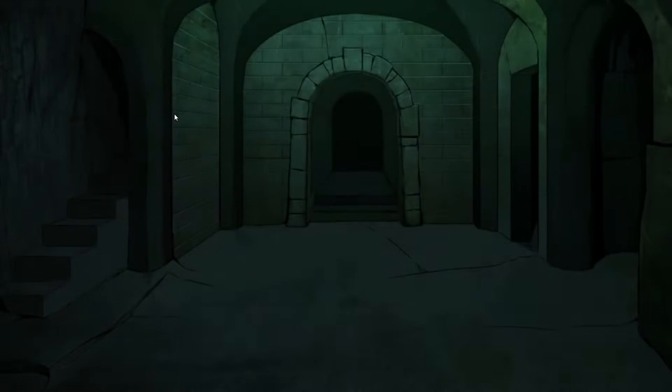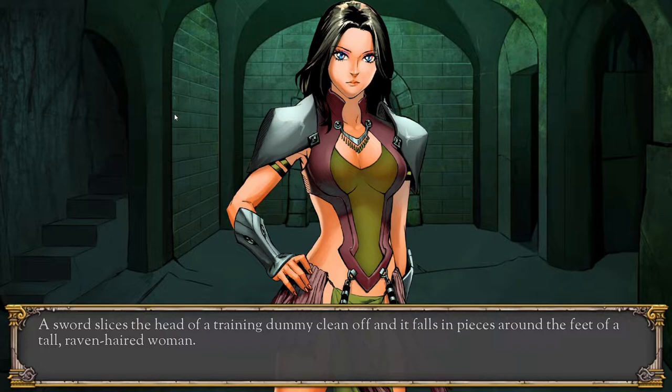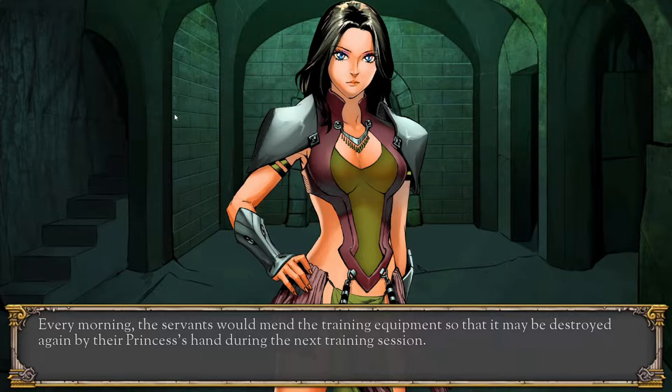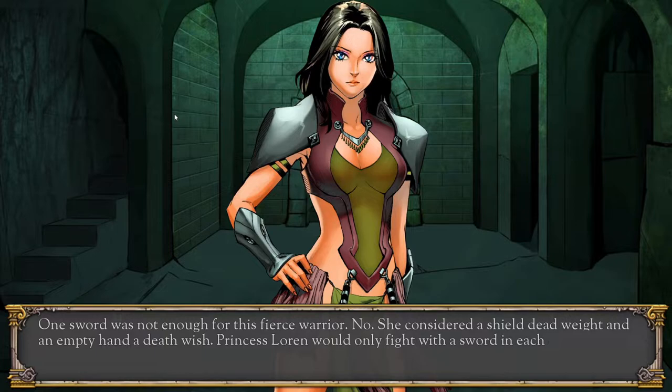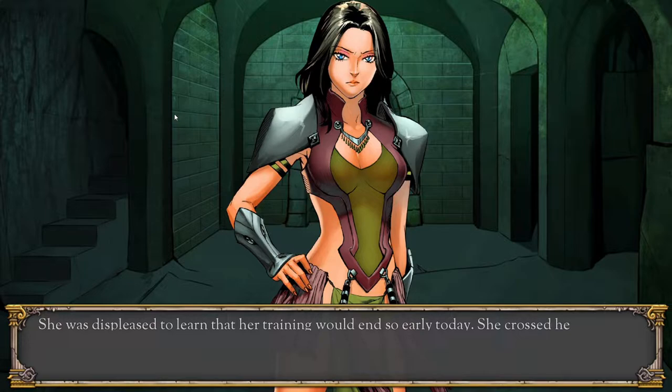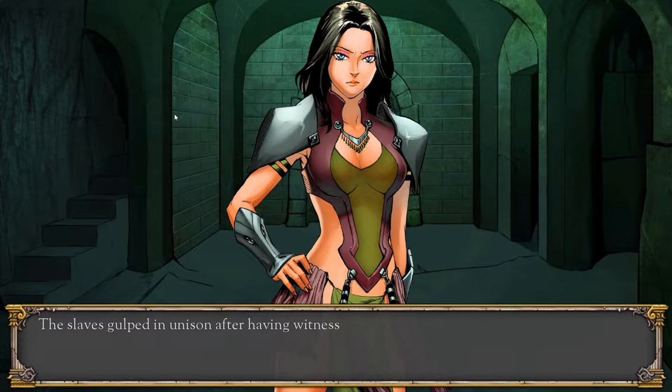We begin high in the mountains, deep in a mighty fortress. A sword slices the head of a training dummy clean off, falling in pieces around the feet of a tall, raven-haired woman. Every morning, the servants would mend the training equipment so that it may be destroyed again by their princess's hand. She considered a shield dead weight and an empty hand a death wish. Princess Lauren would fight only with a sword in each hand. 'Where are the other dummies?' 'There are none left, my grace.' She was displeased. She crossed her arms. 'Then perhaps one of you should fetch a sword.' The slaves gulped in unison.